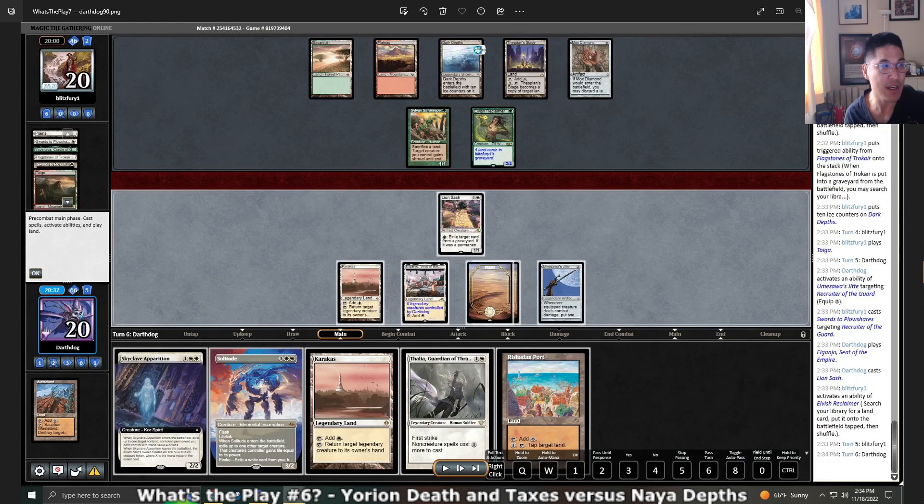My gut instinct is: play Rishadan Port, equip by tapping both Planes, moving up all three white sources, and attack. They will basically never block with Sylvan Safekeeper, so their options are: make Lage and block, but they don't have enough mana to protect it. Even if they do somehow have the Crop Rotation, you have enough ways to interact with Lage that I don't think it's a big deal.